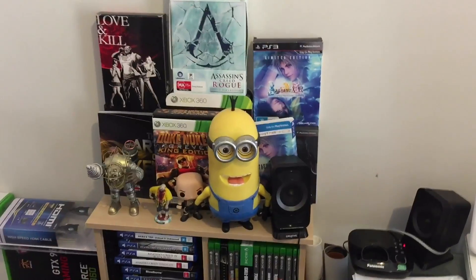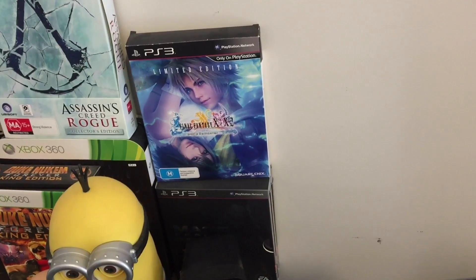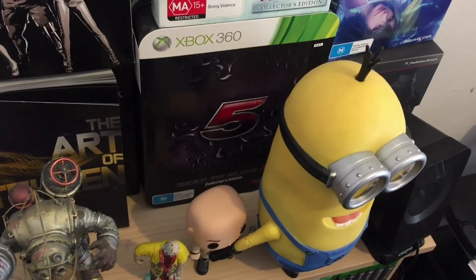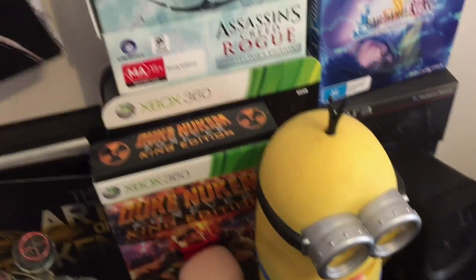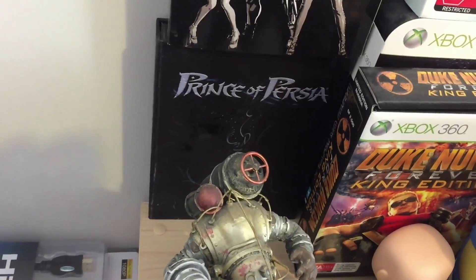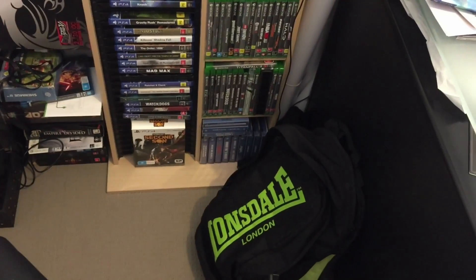Just got a couple of collector's edition games there. Got Mass Effect Trilogy on the PlayStation 3, Final Fantasy 10 and 10-2 on the PS3, and on the PS4 the Assassin's Creed Rogue Collector's Edition. The Duke Nukem Limited Edition — The King Edition. And we've got the Dead or Alive 5 Xbox 360 Collector's Edition, and Killer is Dead: The Love Edition. Just behind that, one of my favourite games of all time — Prince of Persia. We've got my PlayStation 4 and Xbox One games, and down below my select Dreamcast games.